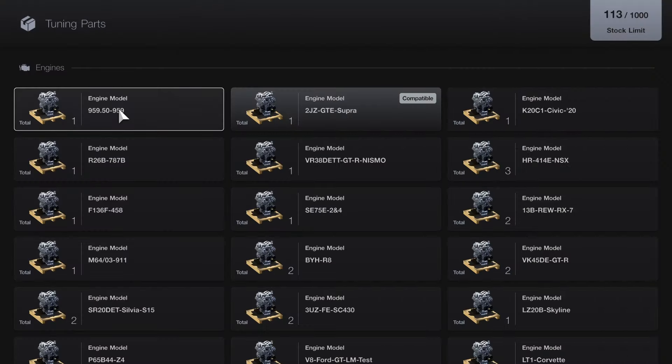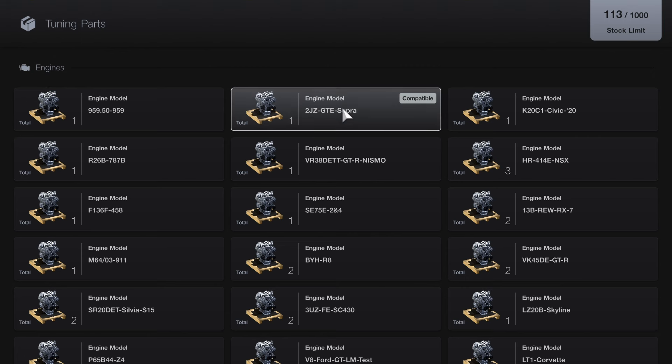During the game you guys will encounter these tickets that give you engine swaps. Here we are at the engine list — I'm going to use this for example. This is not the right engine, but here we are with the 2JZ engine. We have a particular car that shows the word 'compatible.' If you have the MR2 engine swap block and you see the word 'compatible' beside it, then you know you have the engine for that Corolla AE86.